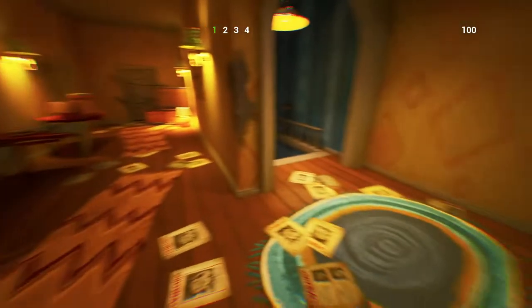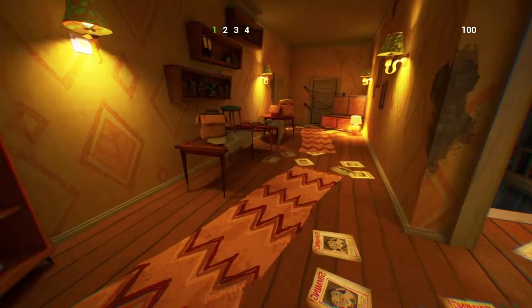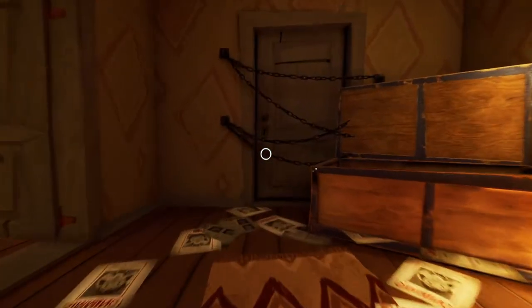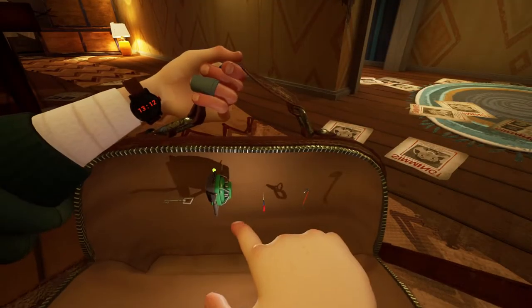He's not in the hallway, but he sure sounds close. Doesn't he sound close? I don't see him — maybe he's downstairs looking at stuff. Does this key unlock anything up here? No, it must unlock something downstairs. I bet it's just another key for the locks downstairs.